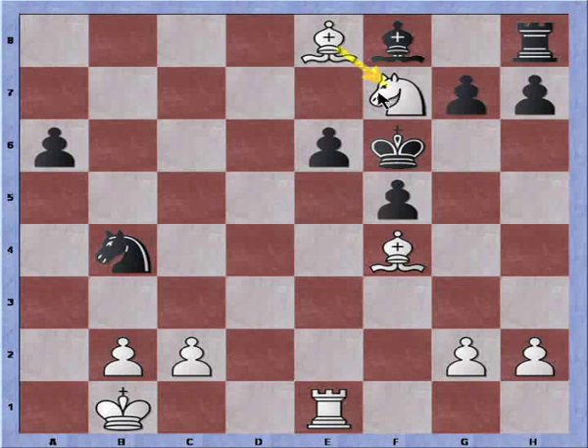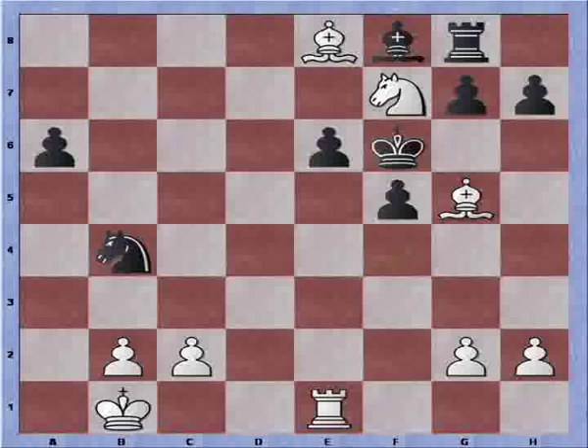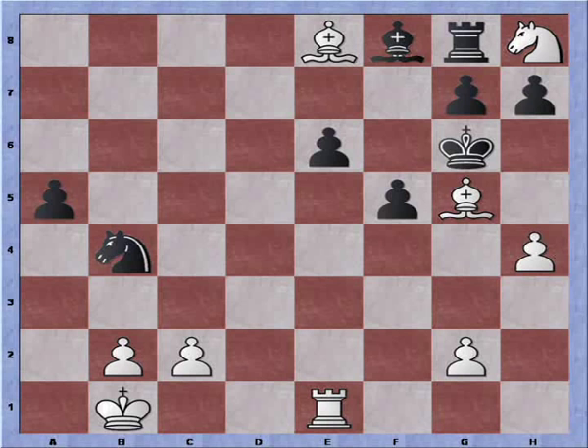E6, knight to f6 attacking the rook. Now if rook to g8 were to be played, we can play bishop to g5 check, king to g6, then h4 and continue our attack on the king. If say a5, knight to h8 is a checkmate. So moving the rook probably isn't best and this rook gets lost as well.